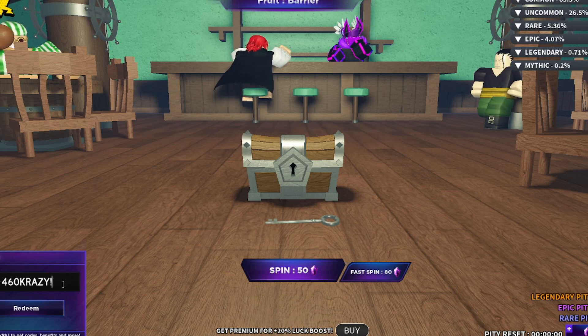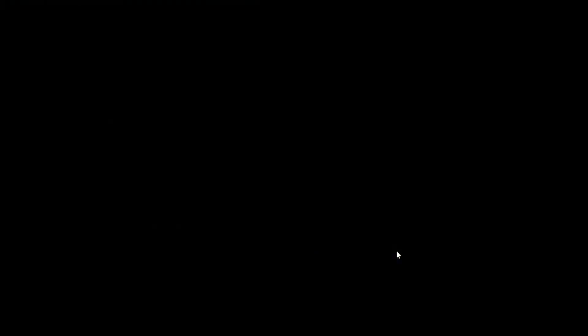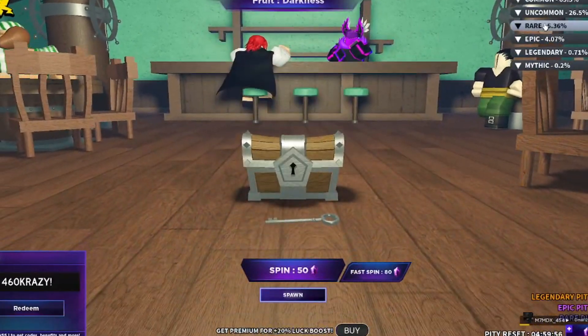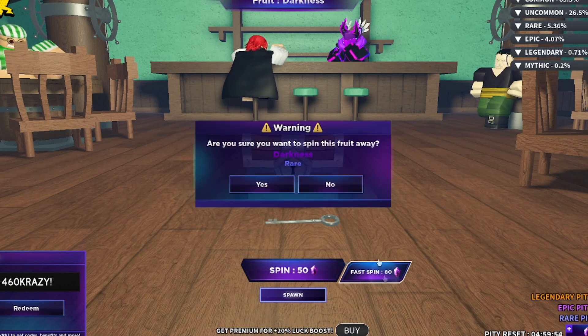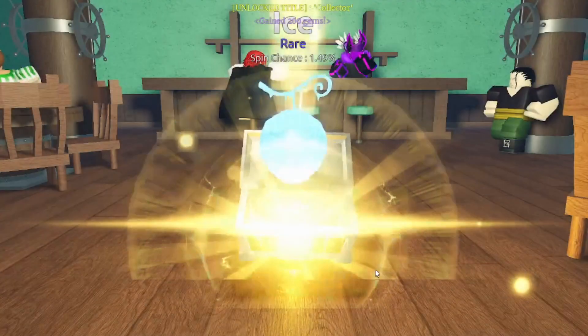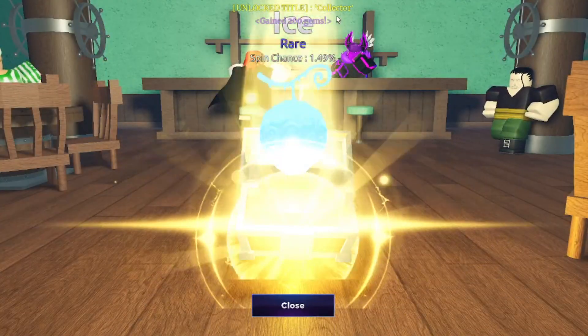Right now I'm at 13,000 gems — I used to be at 30,000 but I spent them all on spins and didn't even get something good. We'll try our luck again today — I'll waste like two thousand gems on spins. Let's go to fast spin and see what we get. Darkness — a rare darkness. Not that good; I want something mythical or legendary.